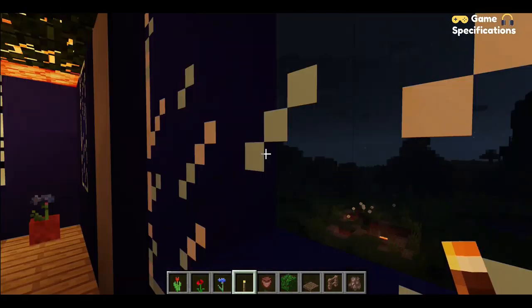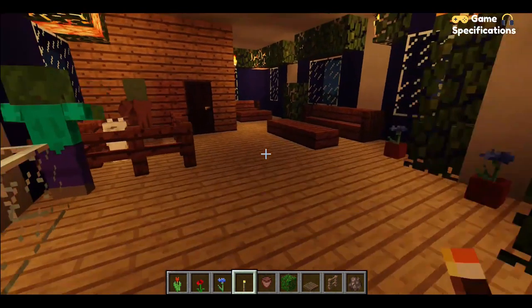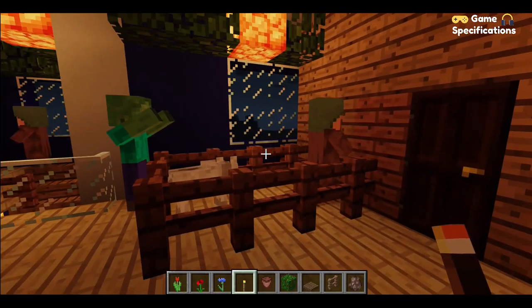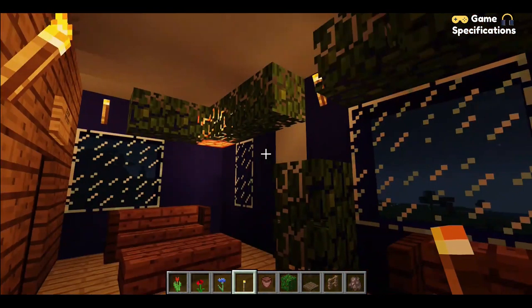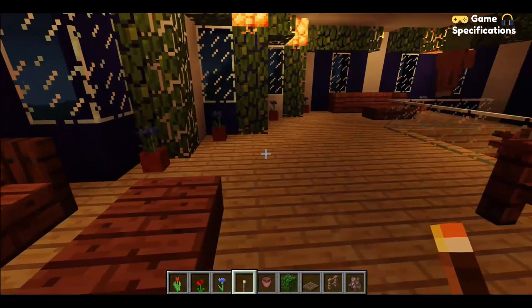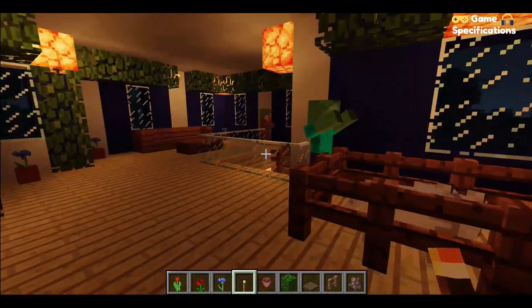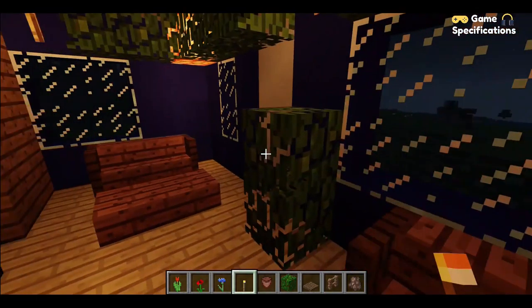On the second floor, we have another waiting area with some seats and sofas. There is another in-charge of the second floor and some other seats as well. I have decorated this area with some pots, leaves, and some jungle leaves. After that, this is the room of the senior officer.